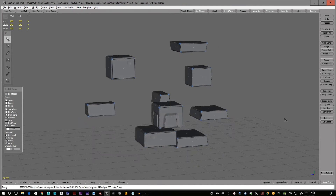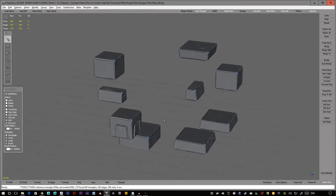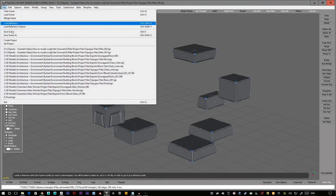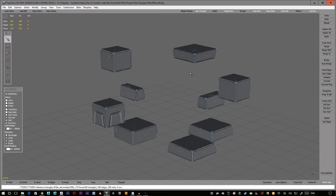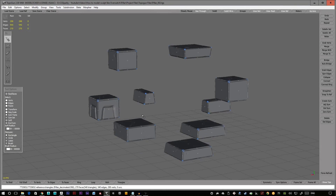All the blocks are now retopologized and we're sitting at about 270 faces, which is pretty good considering we've dropped it from 5 million when decimated and 18 million originally. From here, go to File > Save As and make sure you save it as an OBJ. The next stage is to unwrap. I'm not going to give advice on unwrapping as I'm not particularly good at it, but I'll show you the result of my unwrap and then we'll move on to baking.